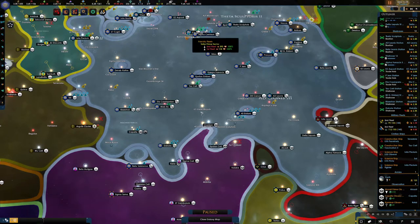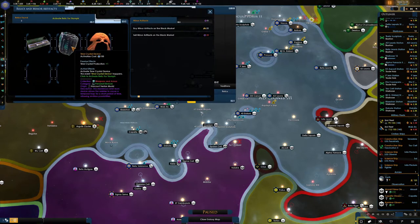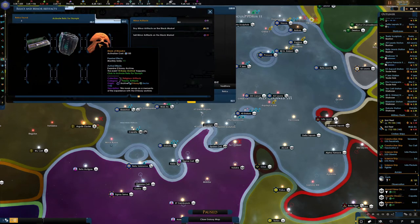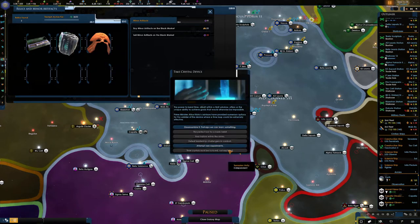We're going to carry on from where we left off. We've got a few things up here to go through. We've got a relic we can do — the Time Crystal or the Mask of Masaka. The passive effect for the Mask is plus one unity, which isn't too bad, but I'd rather go for the Time Crystal and attempt some rare experiments to see what comes from that.